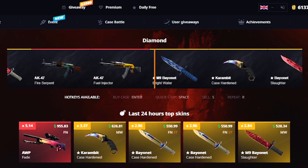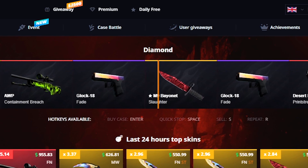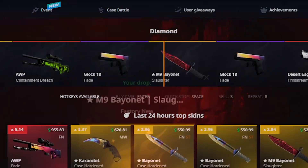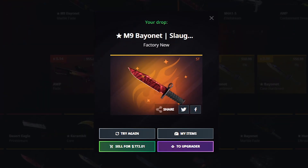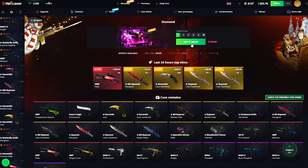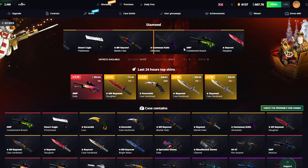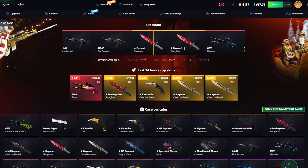We're not gonna be opening this one too often — it depends on what we're getting. This can be $700 easily... it's $700! What a start! That was a 0.09% M9 Bayonet Stat Track Slaughter. Oh my god, what a start.